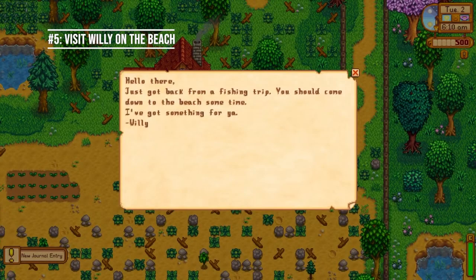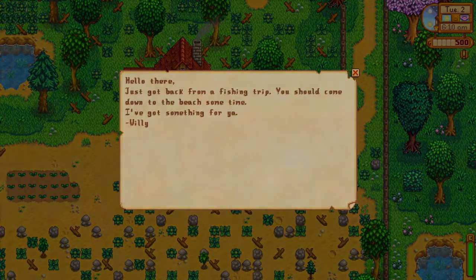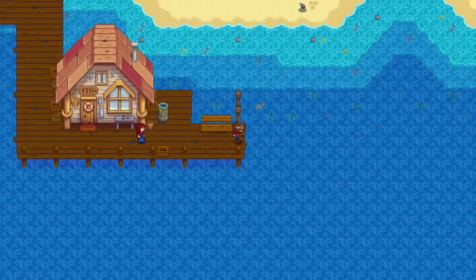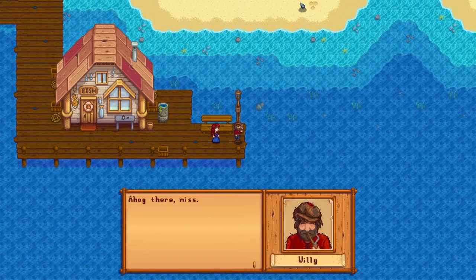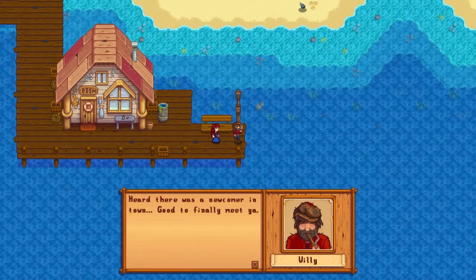Number five: you'll get a letter from Willy saying he just got back from a fishing trip and has something for you, so head down to the beach on day two. Once you arrive, a cutscene will be triggered and you'll chat with Willy. Following through with this cutscene will unlock a fishing rod for you, so now you'll be able to fish in any of the water in Stardew Valley.